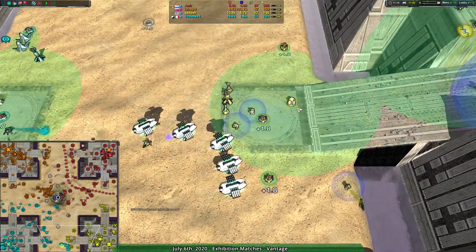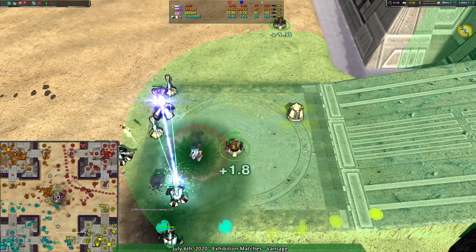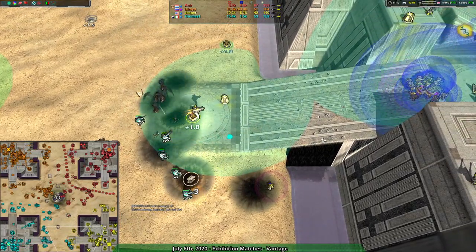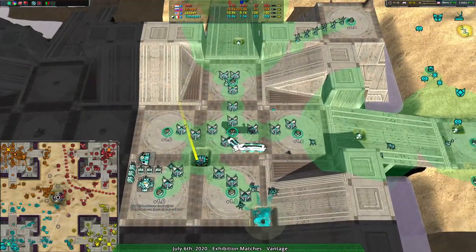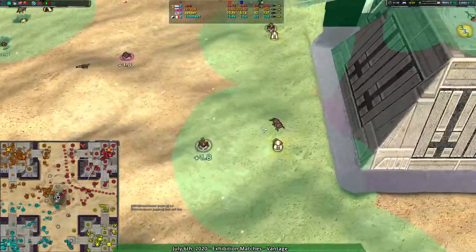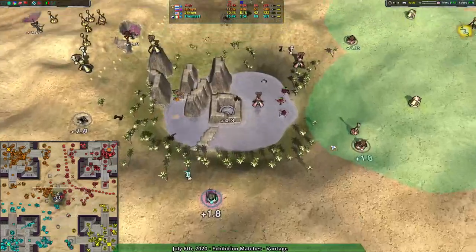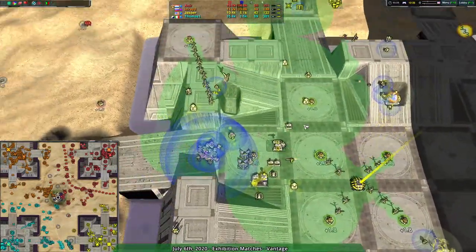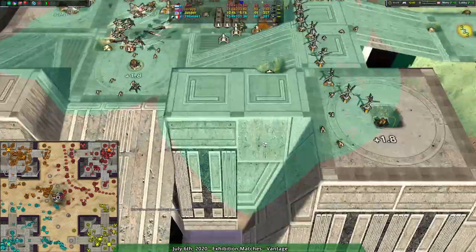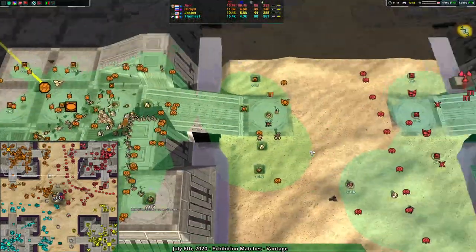Thomas seems kind of static as a threat — are they building much of anything? Oh, I spoke way too soon — what do we got here? Is that all crabs? That is all crabs — nothing but crabs. Looks like it's being sent off to deal with Jasper. Bagel crab convoy — it has been scouted though. The Swift from Jasper is able to spot it coming. The convoy's been spotted and it's being dropped right at the front. That's what Thomas has been up to this entire time.